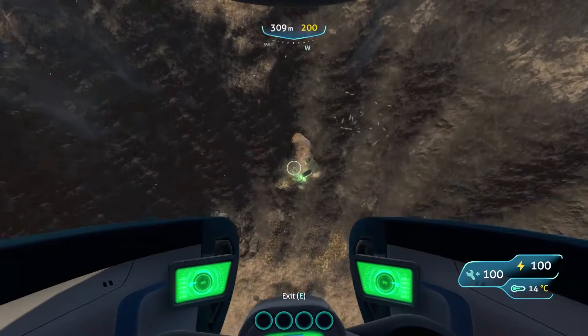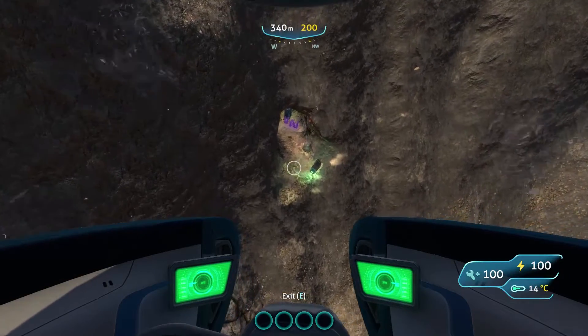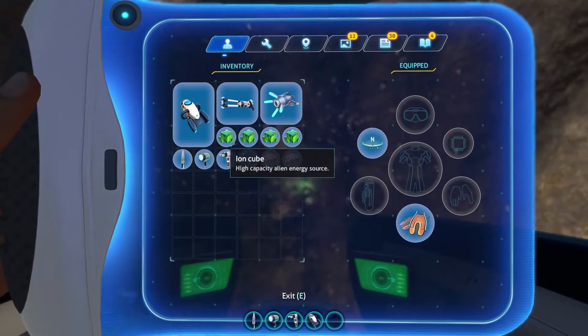Over here is one of the precursor caches. If you have a purple tablet, you can get these ion cubes.